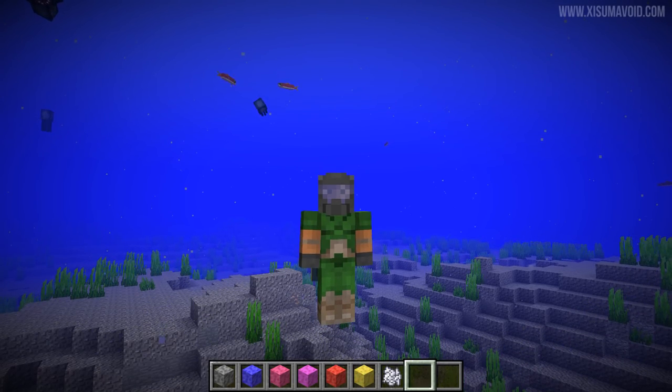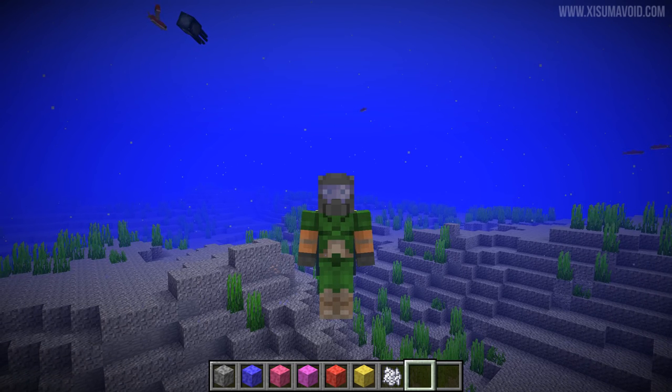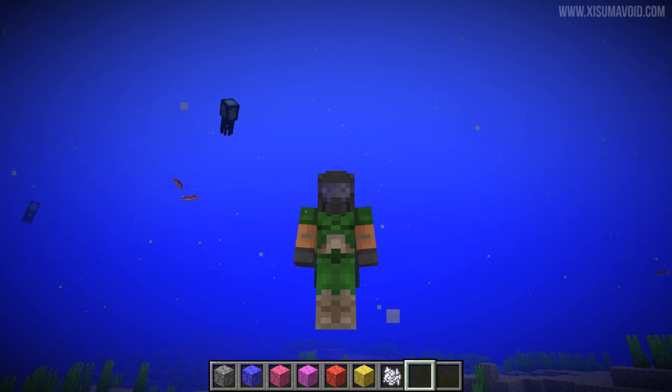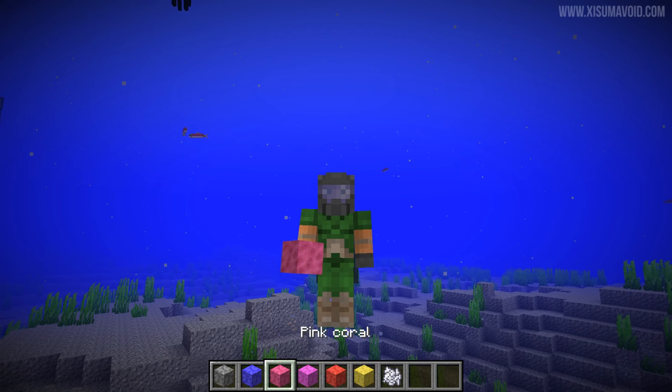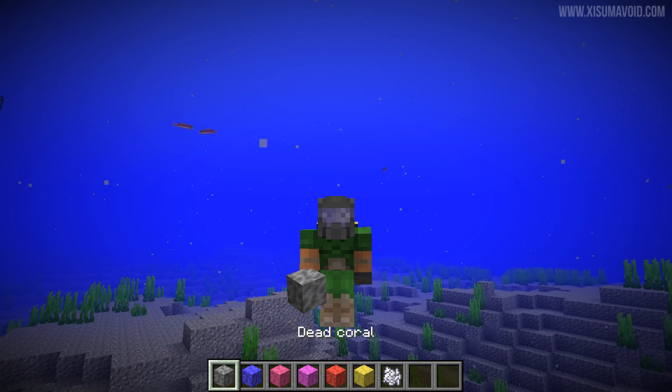Hello everyone and welcome back to another Minecraft update video. Today's snapshot is 18w09a and in this snapshot we got ourselves some fancy new underwater building blocks. You can see them in my hotbar right here - we have the yellow coral, the red coral, the purple, the pink, and the blue coral, and then the sad dead coral.